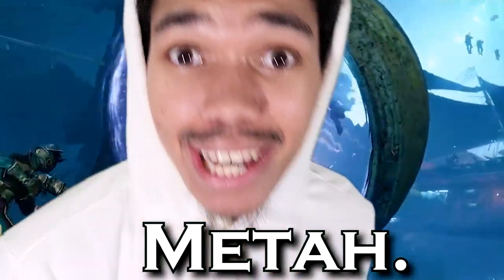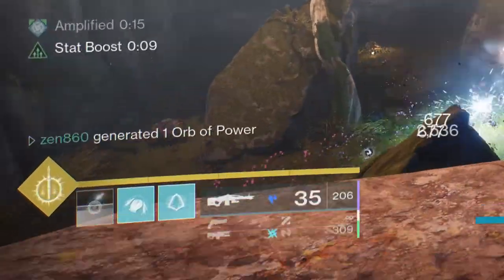This build gives you infinite grenades. Yes. In Season 21, we have brand new artifact mods that turn this arc build from okay to absolutely insane. Look at me literally just spamming grenades — it doesn't stop. On top of infinite grenades, we also casually have infinite damage resist, making this arc build surprisingly tanky. I am so excited to show you guys this build because the output is truly insane. What's good guys, it's Zen, and I'm not going to waste your time. After I describe the build, I'll show you how good it truly is by running a lost sector while 20 levels underpowered. Now that you're hyped, let's hop right into the build.